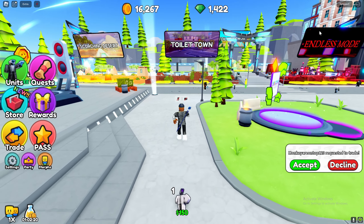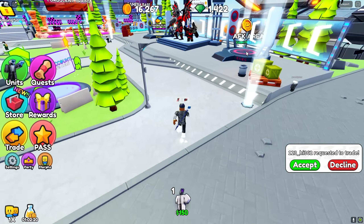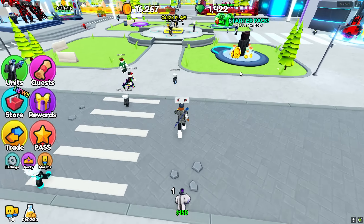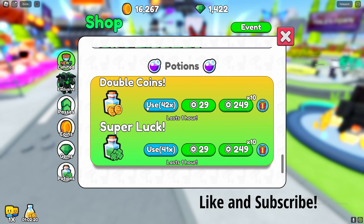Alright, so I'm not going to go inside of a game because the recording will bug out since you need to do this on two different accounts. So, I'm just going to go ahead and tell you guys all the steps. The first step is you want to make sure you're playing on two different accounts, and you want to make sure that each account has the two times coin boost active and the double coins potion active.